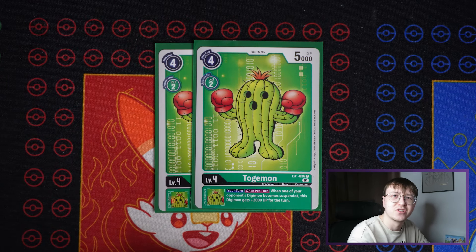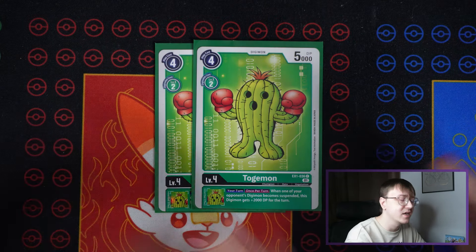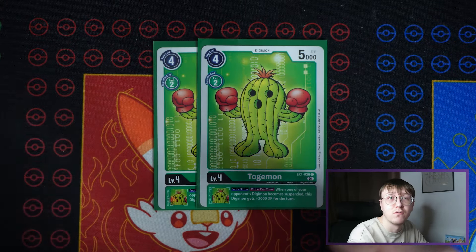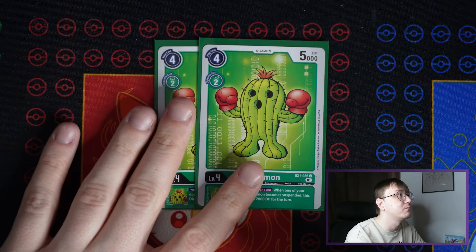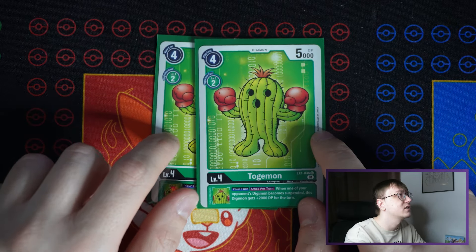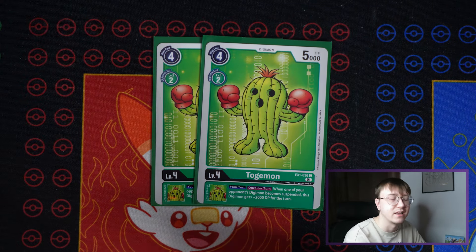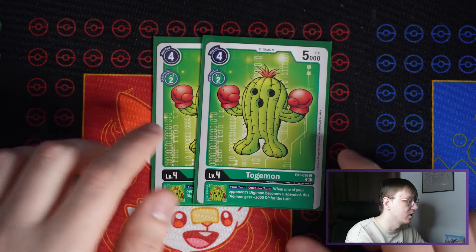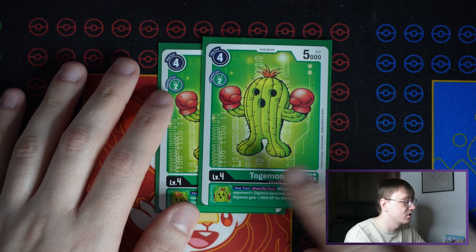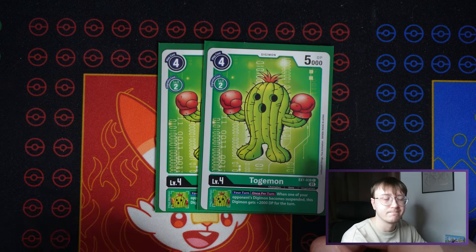I also play two Togemon from EX1. I play this over other options like the Sunflower one because, since we're playing X Antibodies, we want to find Togemons we can digivolve onto the Togemon X Antibody. This one is probably the best option — it gives a nice 2k DP bonus when one of your Palmons gets suspended, and Rosemon does that in spades. It also has 5k DP which helps avoid deletion in some situations.